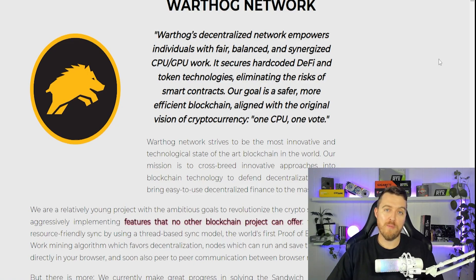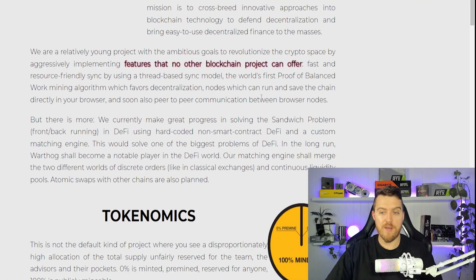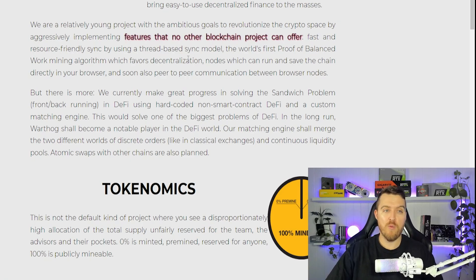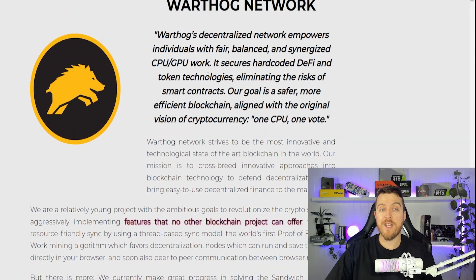You've seen me talk about Warthog before if you've been watching some of my older videos from a few months back, and we are still mining it because GPU and CPU profits are horrible at the moment, but Warthog is still holding strong. It says Warthog's decentralized network empowers individuals with fair, balanced and synergized CPU and GPU work — basically combining the use of your CPUs and GPUs at the same time. It's called proof of balanced work that favors decentralization nodes, which can run and save the chain directly in your browser. I will leave the link and all links in this video down in the description so you can read up before making your decision.